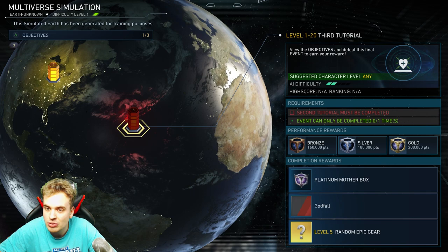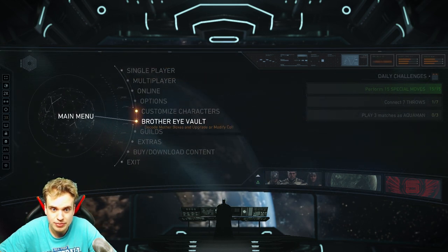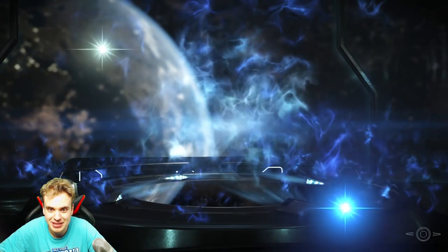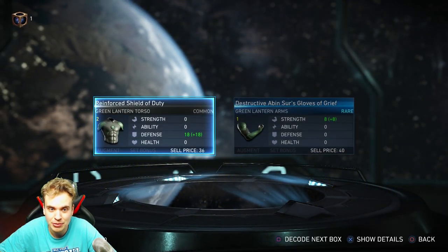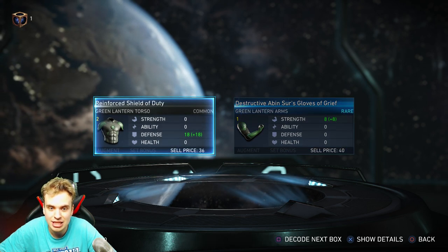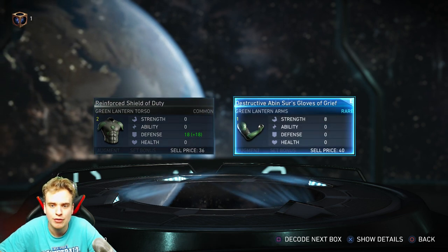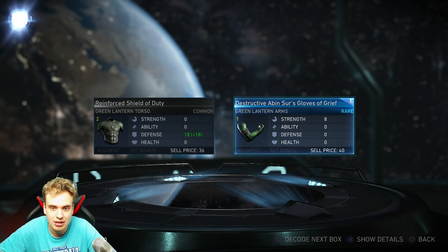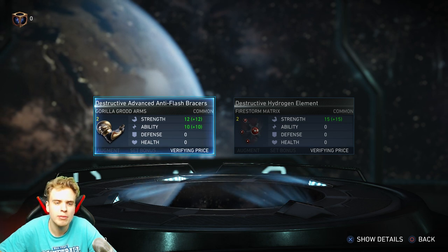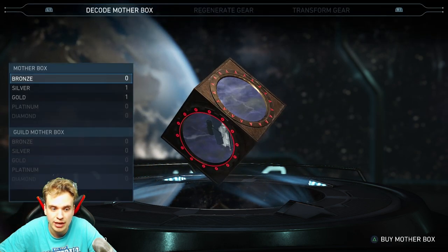I need to complete all the tutorials first, but then I'll open my golden mother box. I love this game! Hold for gold — come on, give me something good. I got some Green Lantern torso and Green Lantern arms — let's equip those since they're rare. I also got gorilla growth arms and some commons. Commons I can't equip because I technically already have commons equipped.